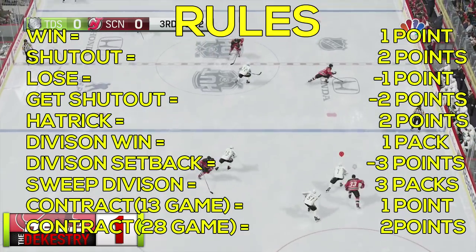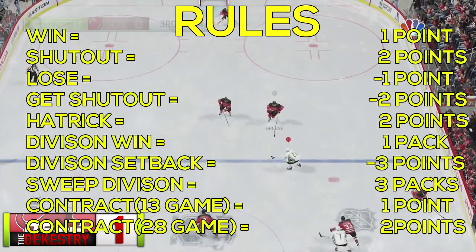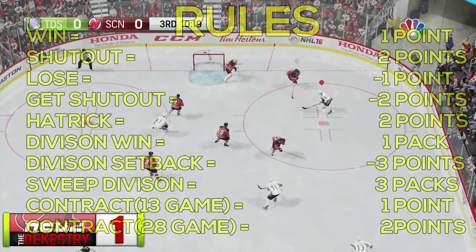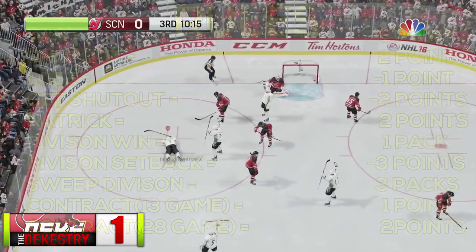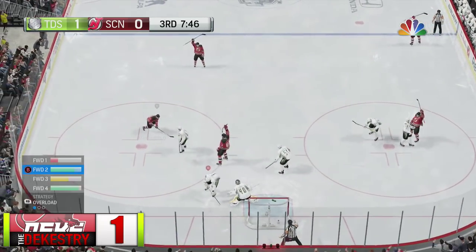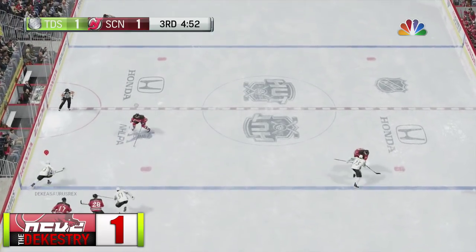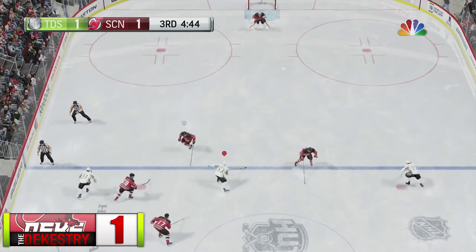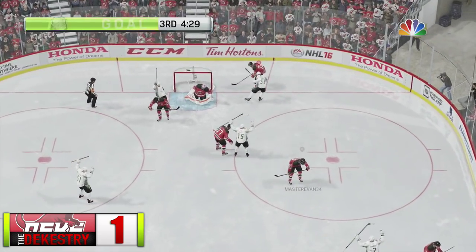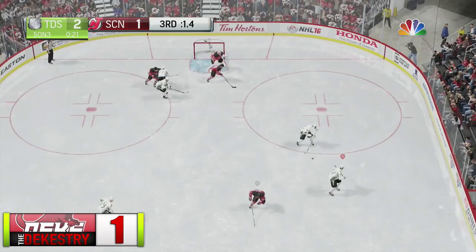If you get set back a division, you lose three points. If you sweep a division, you get three packs — one person per pack. I also have a few players on my bench which you'll see later, and those players can be swapped in and out. If a player runs out of a contract and you want to swap them back in, you still have to get a contract for them. If I run out of points and can't afford a contract, I'll have to figure something out — hopefully that doesn't happen.